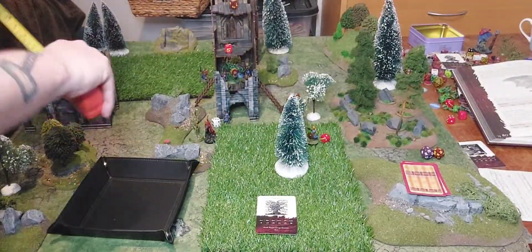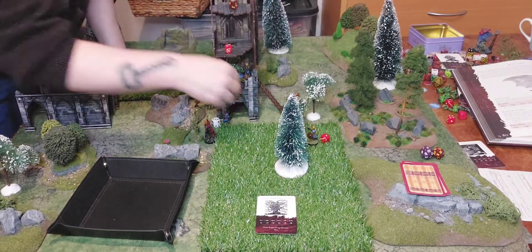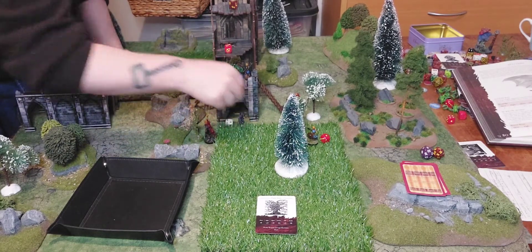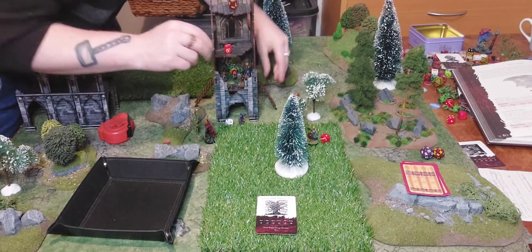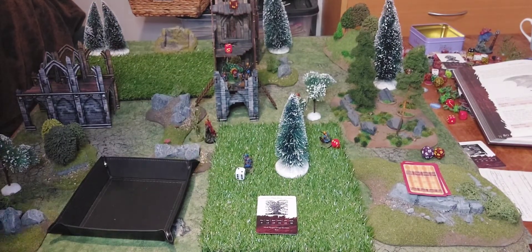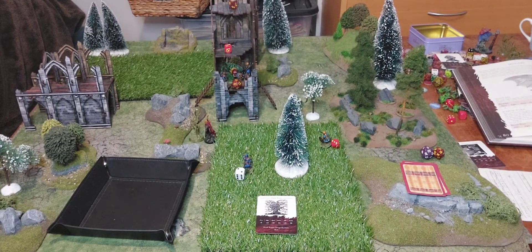Everybody moves up. Michael moves three and goes into base contact with the ladder. Andrew moves up but stays back - actually he'll stand there and look pretty. William moves three and three up the ladder into base contact with the plant. Haley stands at the back, moves free. Andrew gets out as well since he doesn't want to take massive damage. William is on eighteen health.